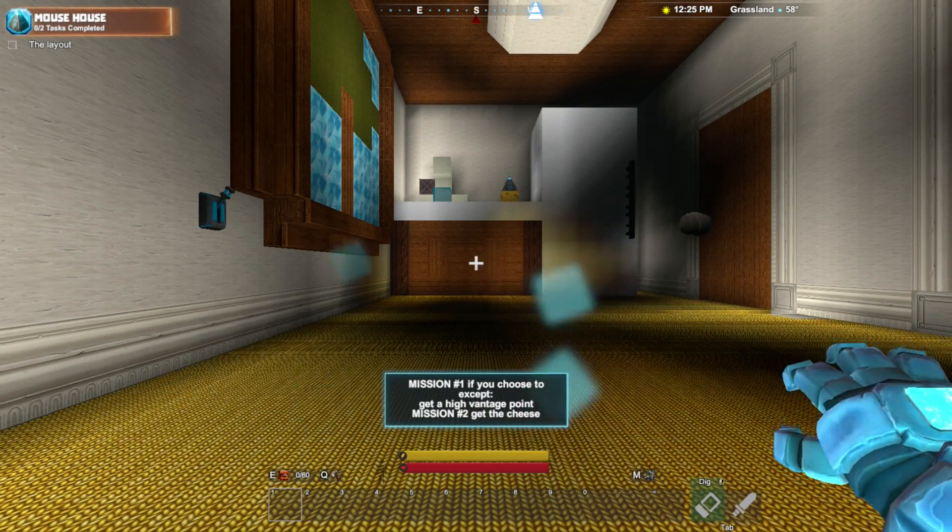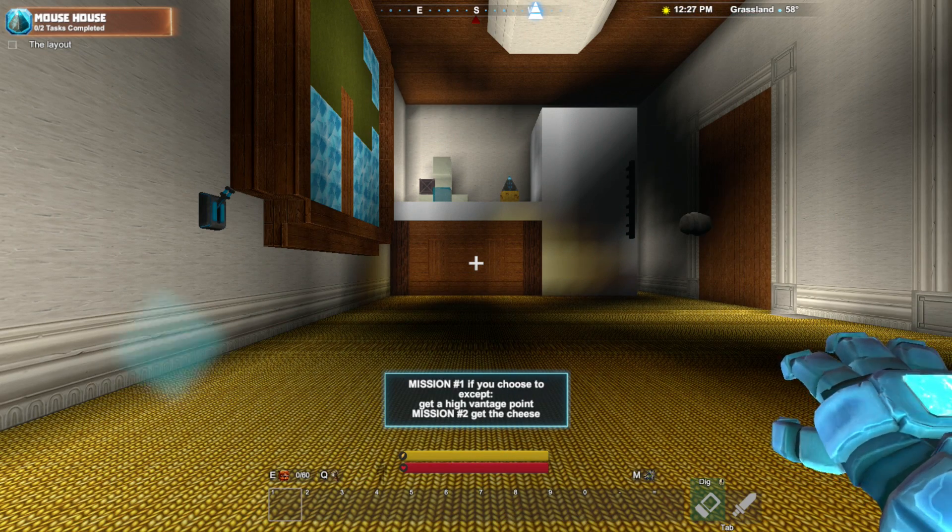Mission: get the cheese. Got it. Mission one, if you choose to accept, get a high vantage point. Mission two, get the cheese.